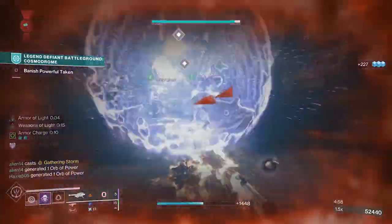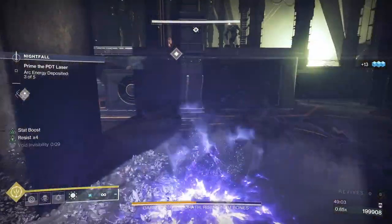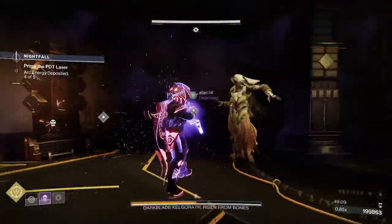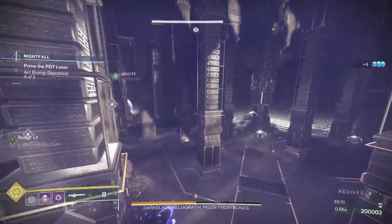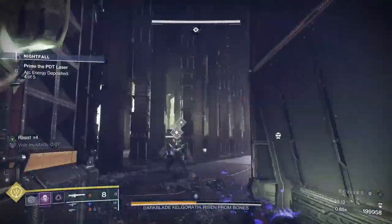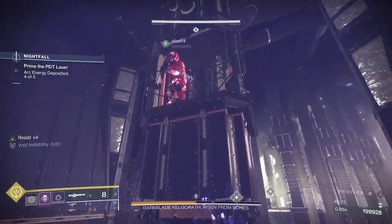When it comes to the Void subclass, hunters gain access to powerful abilities that revolve around stealth and mobility. The Void subclass allows you to become invisible, sneak past enemies undetected, and reposition yourself for surprise attacks or revives. But that's just the tip of the iceberg. In this guide, we'll be showing you how to unlock the full potential of the Void subclass by combining it with the right armor pieces, mods, and ability combinations to optimize invisibility.